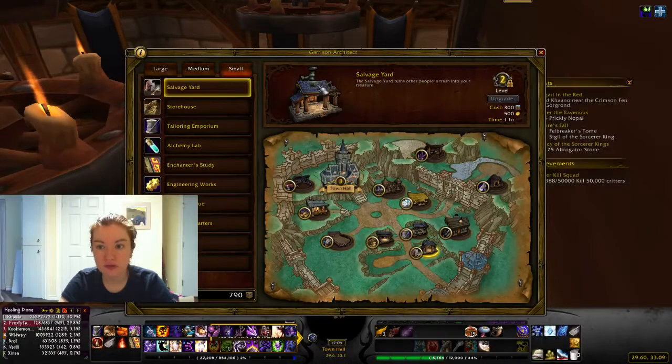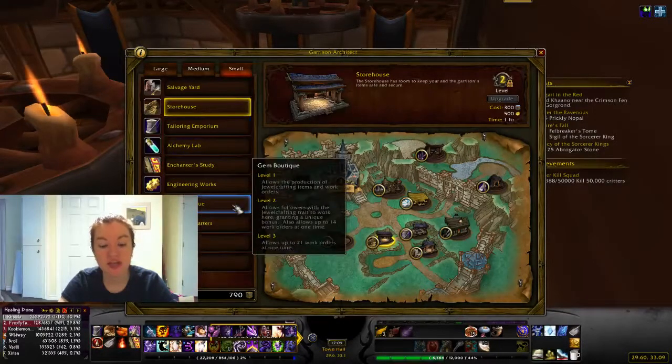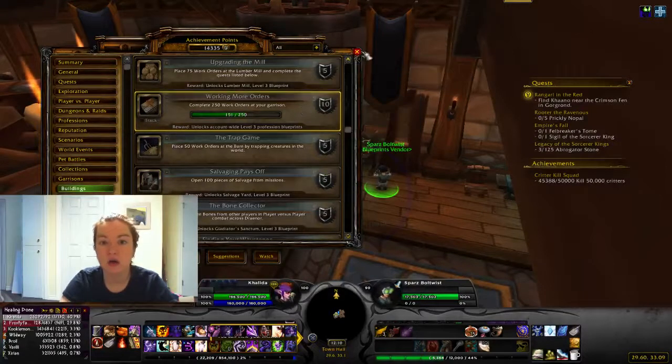Small buildings cost 300 resources and 500 gold to get up to level 3. The salvage yard: you need to loot 100 salvage — essentially get 100 salvage crates, which you get once you build a salvage yard. When you do missions, you have a chance to get a crate or bag of salvage depending on the level. The storehouse: you need to loot 10,000 gold in Draenor — dungeons count. The rest are profession buildings and are generic, so once you unlock one you unlock all of them by completing 250 work orders at your garrison, which includes the mine, herb garden, trading post, and whatever profession buildings you have.